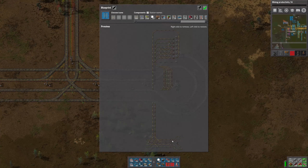Hi everyone, this is 2Plex. Welcome back. Today we're going to set up our train outposts for making low density structures and rocket control units.